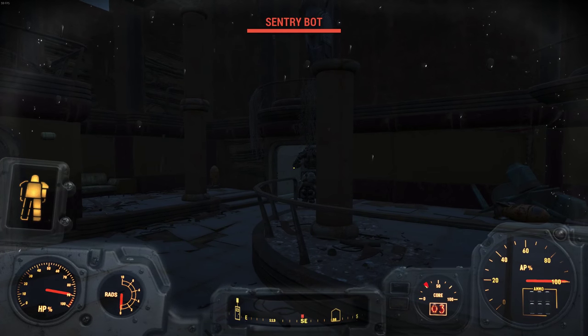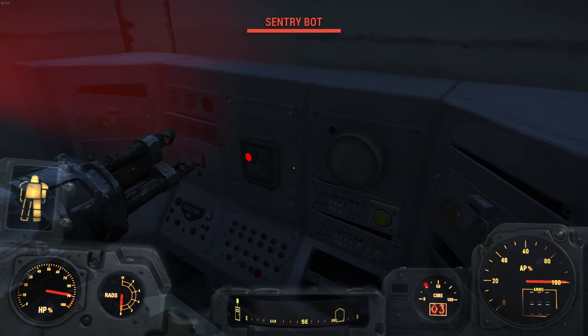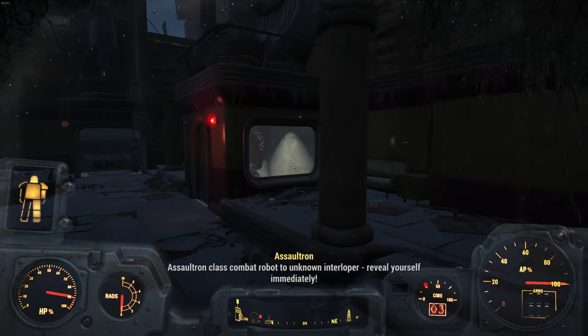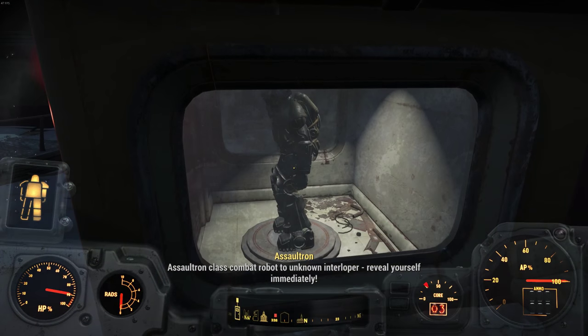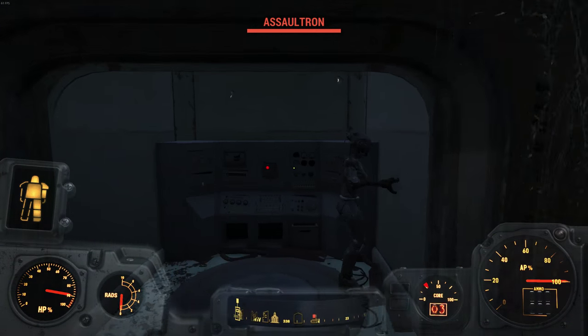Once we're up here at the very top, this is gonna be a pretty tough battle because you not only have an Assaultron but you have a Sentry Bot, and they are really really deadly. If you have a mini nuke I would highly advise to use that. Once you beat both of those you're gonna have to go into each of their doors that they came out of, and there should be a red button in both of them.